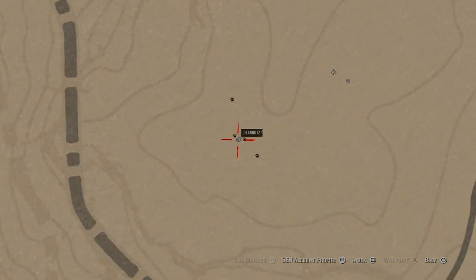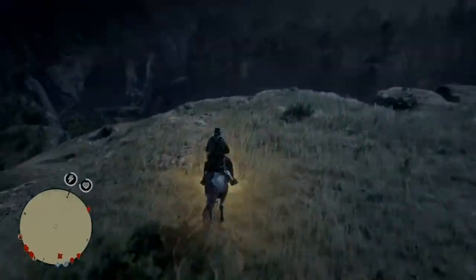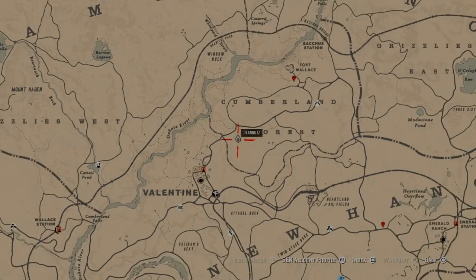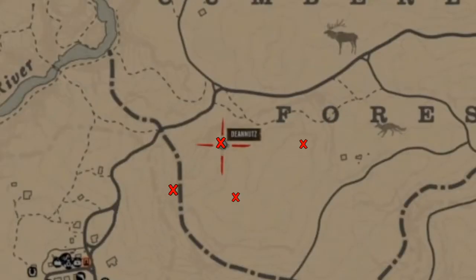Moving on to the next location — not too far from that one actually. You'll notice the gold flashing away in your hunter vision, and it's just on the edge of this cliff. The one furthest west is just under the sort of cliff edge, and the one to the east is just by a knocked-down tree trunk.